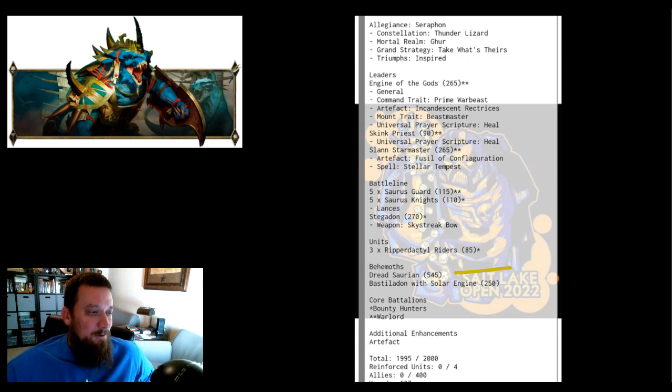Let's take a look at this list. We've got Seraphon Thunder Lizard. 'Take What's Theirs' is our grand strategy and Triumph of the Inspired. He's five points under, so probably not going to get the triumph all that often. Engine of the Gods is our general with Prime Warbeast and Incandescent Retinue — that helps if your Engine of the Gods gets killed, you can bring it back on a four. Mount trait Beat Master gives you extra run, shoot and charge, or extra attacks once per game. That mount trait is underrated — it's so versatile.